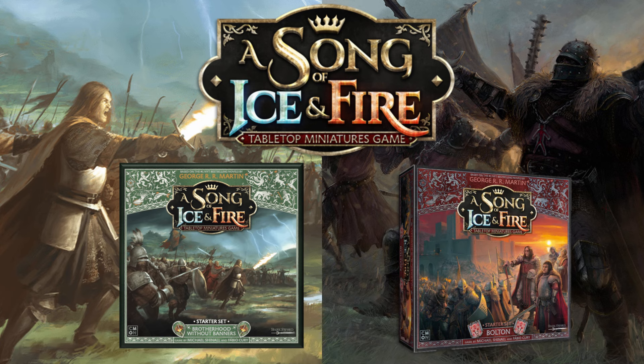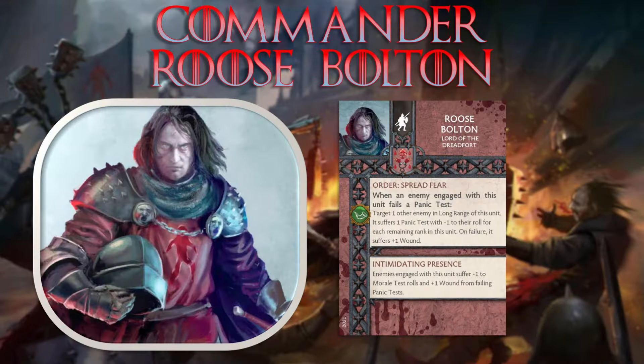In this final video in the series, I will cover the two newest factions to the game, House Bolton and the Brotherhood Without Banners. These two factions are designated as mini factions, which means they will not have as many units released for them as the main factions. Since there are fewer commander options available to these two mini factions, I will also do a commander tactics card identity review, unlike in the previous two installments. This will give you an idea of how these factions' commanders alter the identity of the faction, building upon existing strengths or covering up weaknesses.